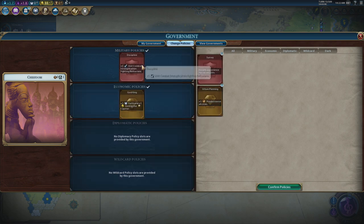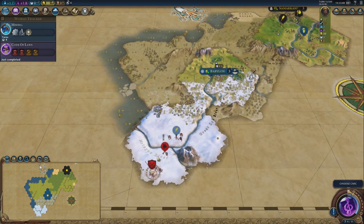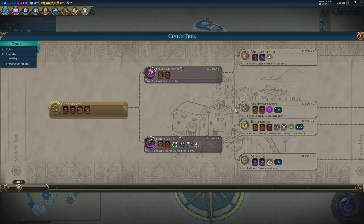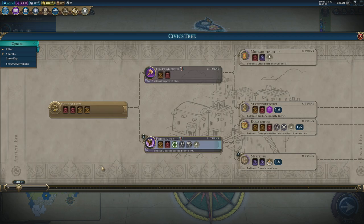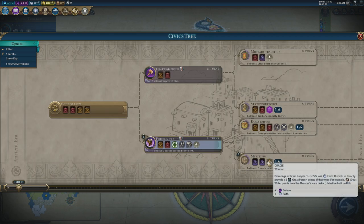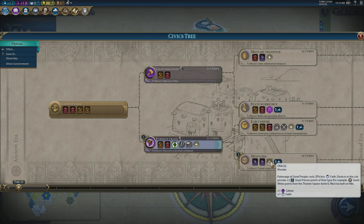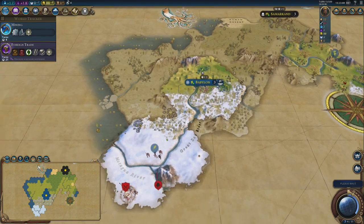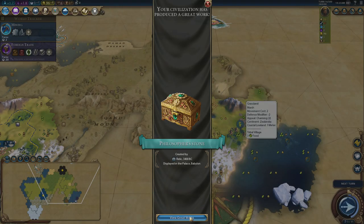There's a barbarian heading down here which is going to be a pain. God King is always the one to go for first — you need a pantheon, and Discipline is always better than Survey; never go Survey. It's better to fight barbarians well with the units you've got. There's the barbarian encampment. Our first civic — I'm aiming towards Recorded History quickly, but I'm also heading towards the Oracle for Babylon, which is really good since the plus-two great person points with Pingala is a very useful pickup.